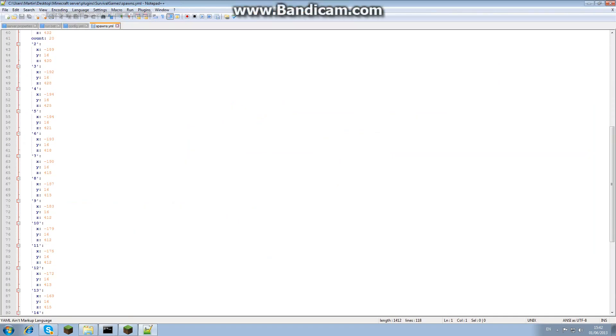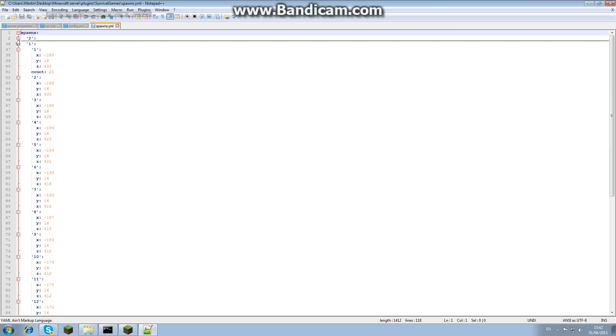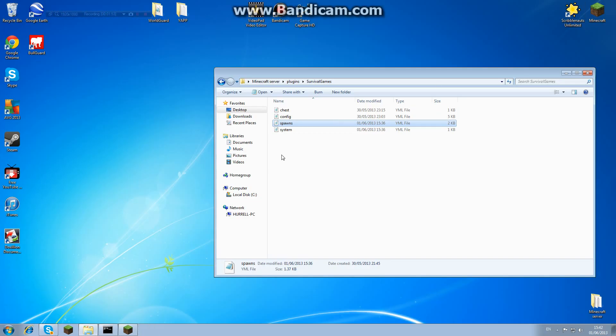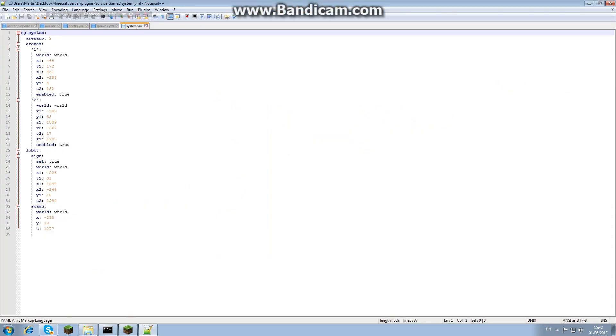The spawns file only populates once you've set all your spawns. As you can see I've set twenty spawns in arena one, and I've got arena two as well. The system file I don't even read — there's no point, these are just the arenas and you don't need to worry about that.